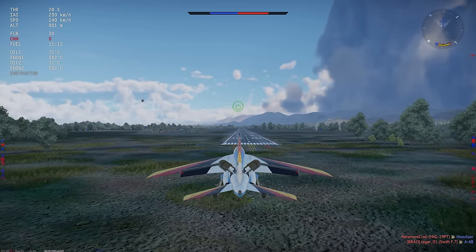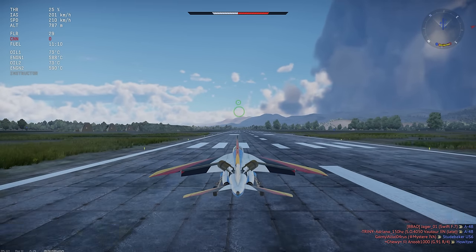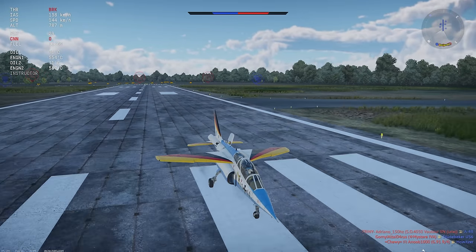Landing is fairly basic — it's literally a jet trainer after all. You can drop gear and landing flaps a bit under 400 kilometers an hour, and the Alpha Jet is very stable on final approach. No drag chute though, so lock up the brakes.